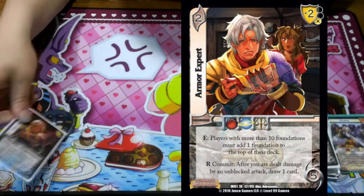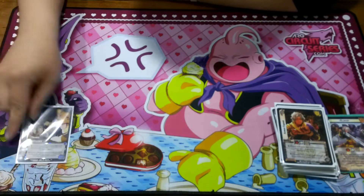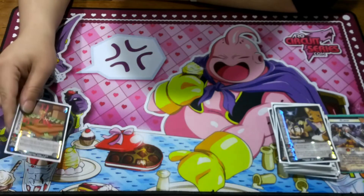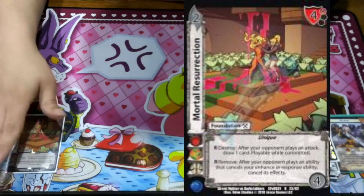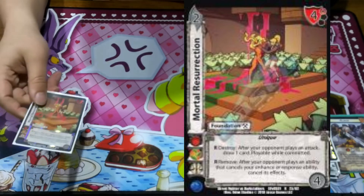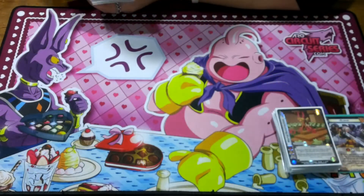Because we get hit, we play Armor Expert to draw an extra card — it also helps us stack if we're at deadlock. To turn off our opponent's characters, we play one Bebop Blues. Because of a key card we don't want to get revoked, this cancels revoke so we protect that key card. It also says while committed or ready, you can just destroy it and draw a card when your opponent plays an attack — so you get an extra card in hand.